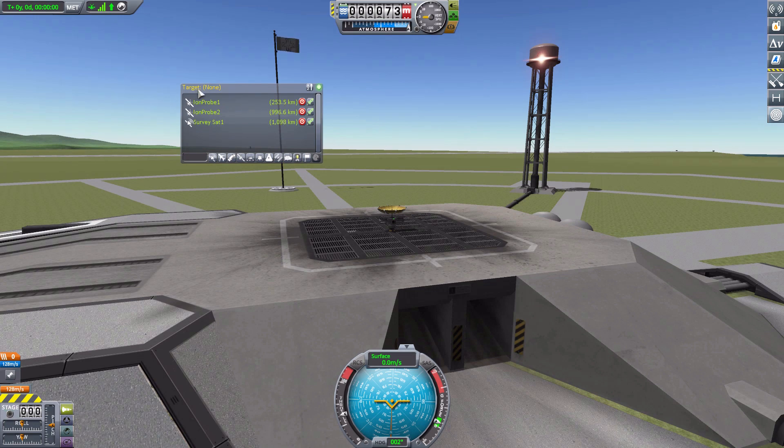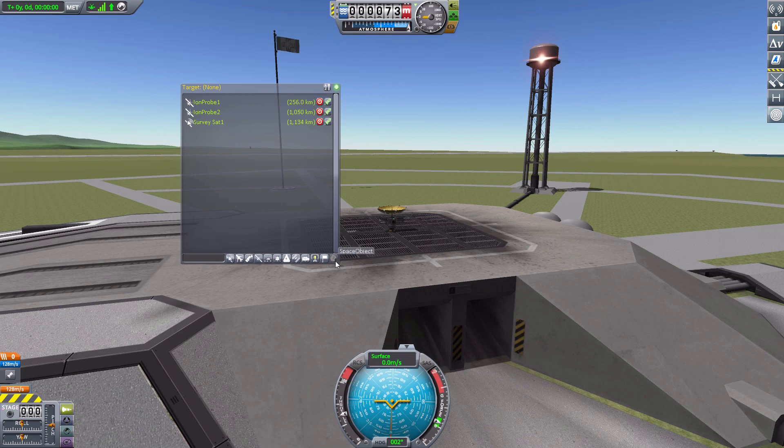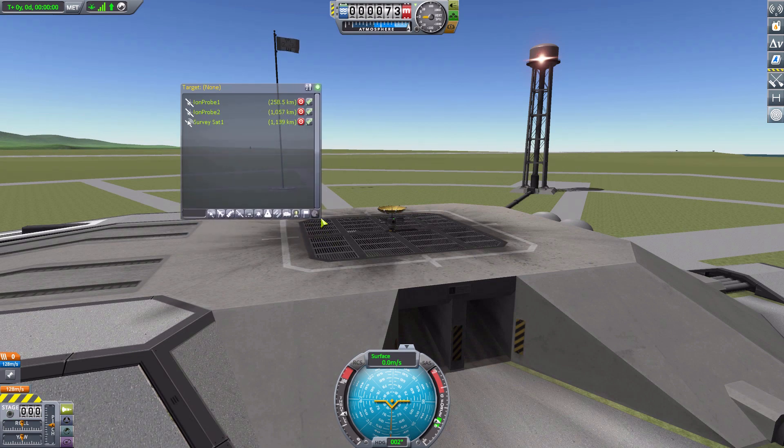Right at the top we have an indicator of what ship we are currently targeting — at the moment it is none since we haven't targeted anything yet. At the bottom, we have the same filters you see in the tracking station, allowing you to toggle the different kinds of ships, such as space objects to bring up all the asteroids. And there's a convenient search bar where you can type in what you need and it'll filter the list as you type. If you need the UI to be bigger, especially if you have a lot of objects, you can grab the side and resize it to whatever you require.